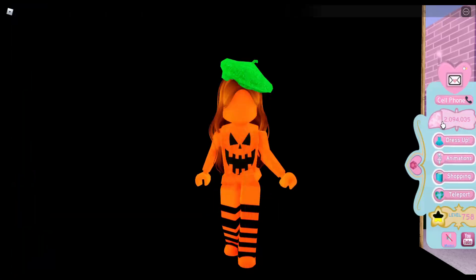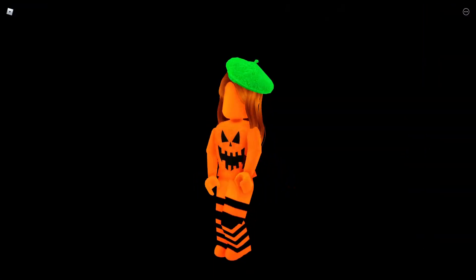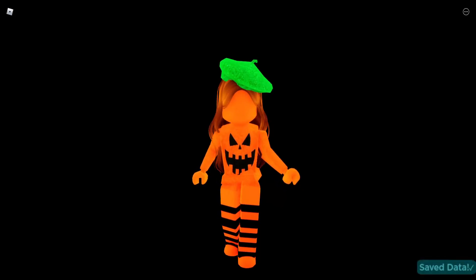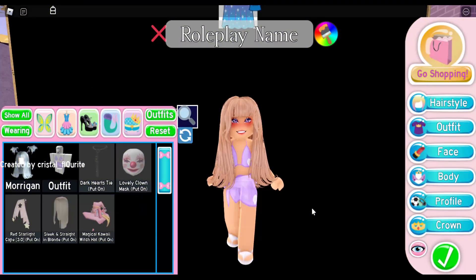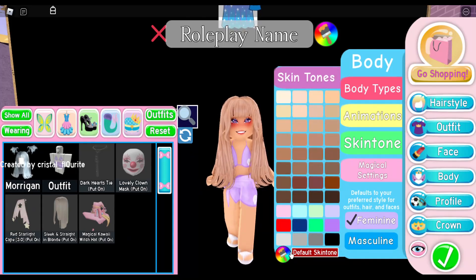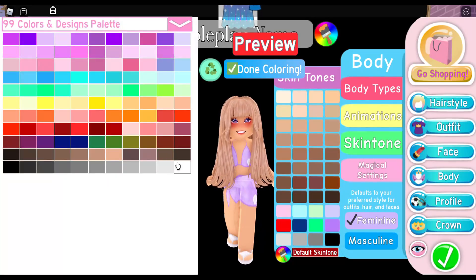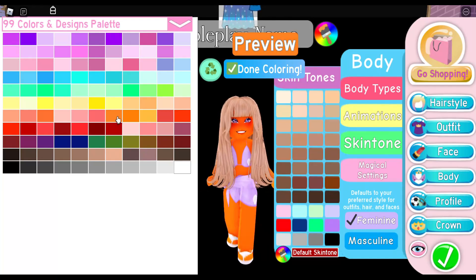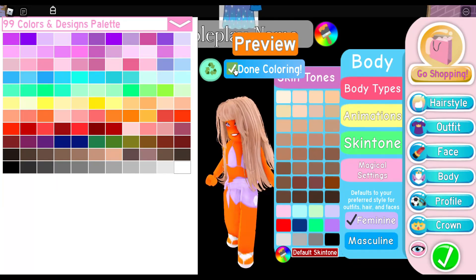The next costume is turning ourselves into a pumpkin slash jack-o-lantern — I really like this outfit. First thing we're going to do is change our skin tone. Go into Body, then Skin Tone, and pick an orange. You can pick whichever orange you think will make the best pumpkin; I'm going to go with this one.